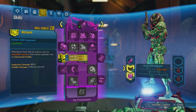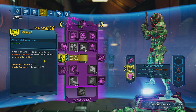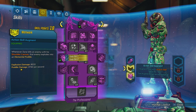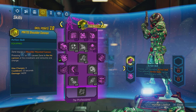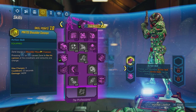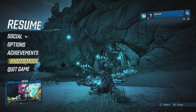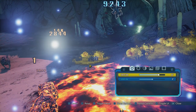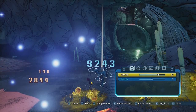Moving on to our next augment, we have Wetwork. Whenever you kill an enemy with the shoulder cannon, the enemy will explode and leave elemental puddles. The explosion is going to deal 8,532 damage, and the puddle damage will be 4,740 per second. If you are using the normal Mantis shoulder, which deals shock, both the explosion and the elemental puddle are going to be incendiary damage. As you see here, my explosion did 14k incendiary and the elemental puddle dealt 2,844 per tick — 3 of these ticks will equal the damage per second.